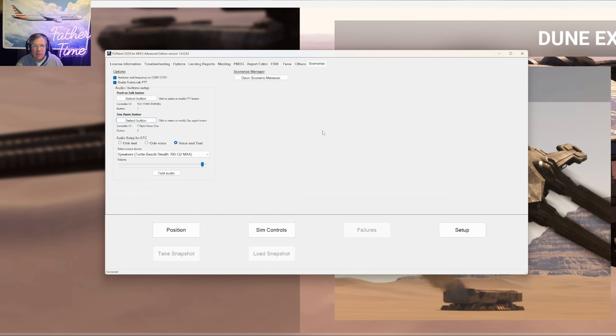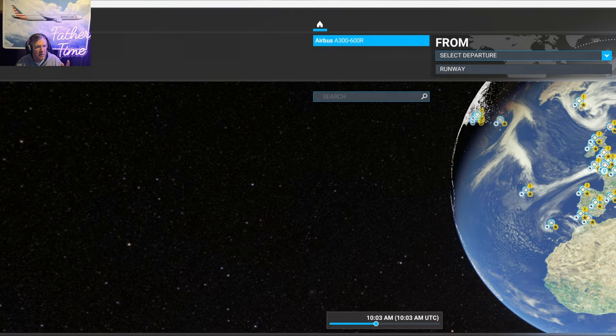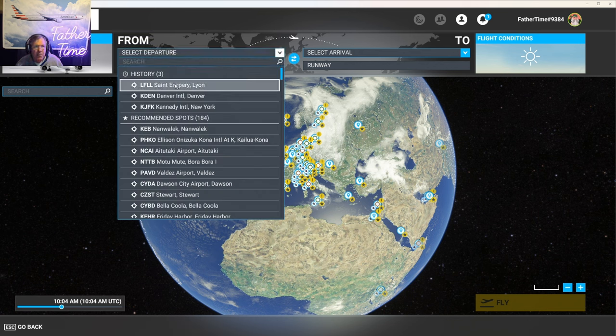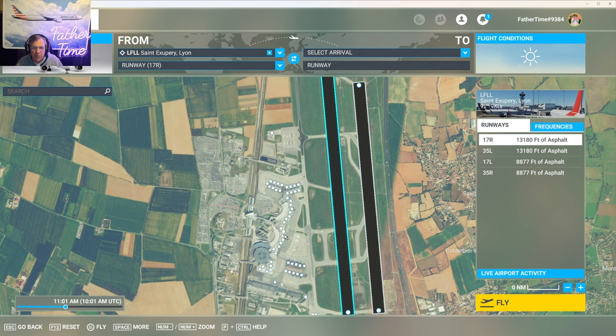We're closing out and booting up — cold dark airplane. We're already 15 minutes in and haven't even gotten into the profile. We've got an Air France livery. We're going to go out of Lyon — LFLL. We did it in French the other day. We're supposed to go to spots C21 through C83, so let's go to gate 65.